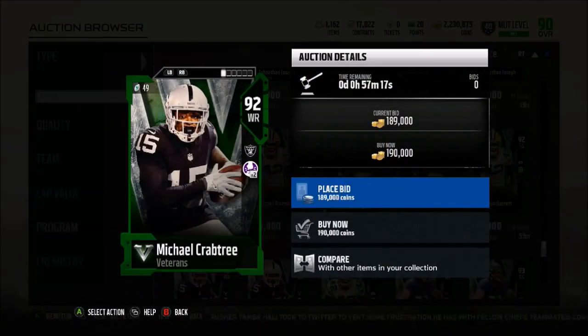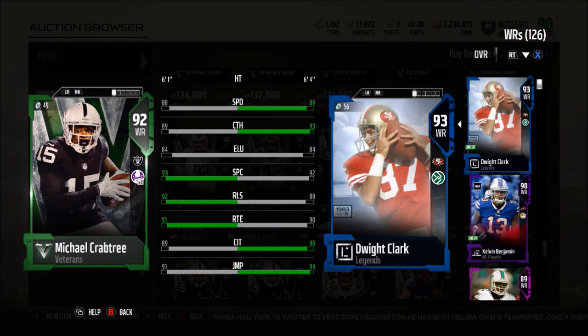He's six foot one with a 79 block shed and 88 stamina. In my opinion he's not worth picking up because he doesn't have 91 zone coverage.